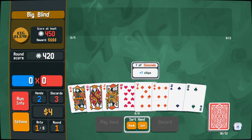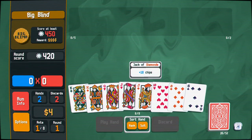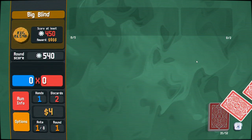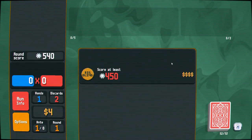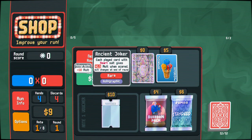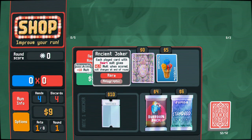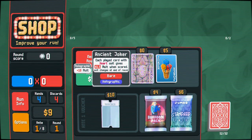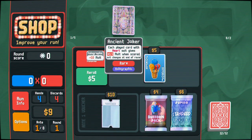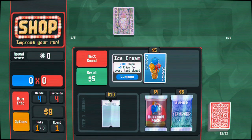Holy cow, is it interested in giving us the straights! I'm going to see if I can't get that nine. Close, but I'll take a high two pair. Our first joker is going to be holographic. Let's grab it — and it's the Ancient Joker. Every time we play a heart we get a 1.5 times multiplier, and the suit will change at the end of the round. Sometimes it'll be a diamond that gives us a multiplier, sometimes a spade. This is pretty solid for the early game.